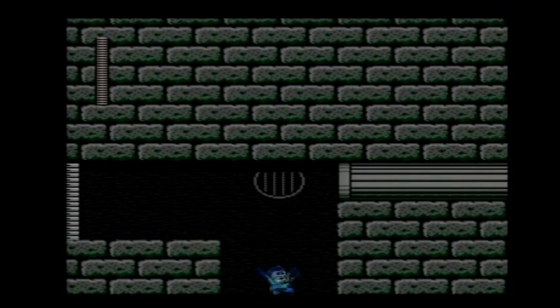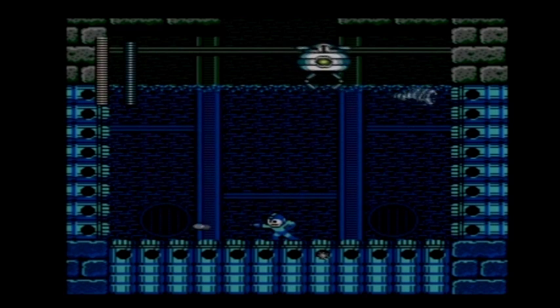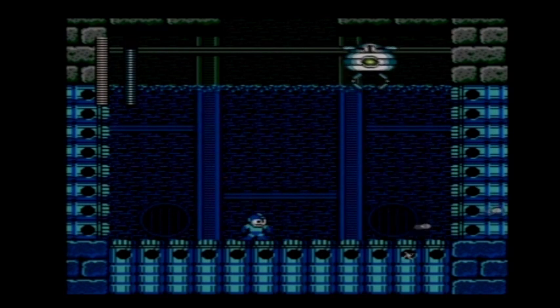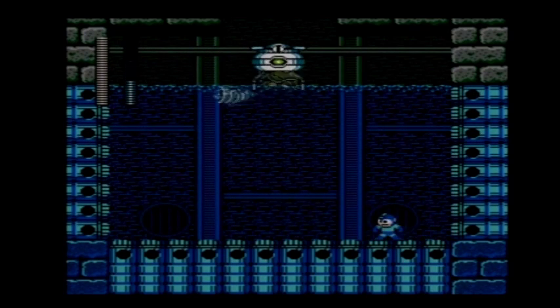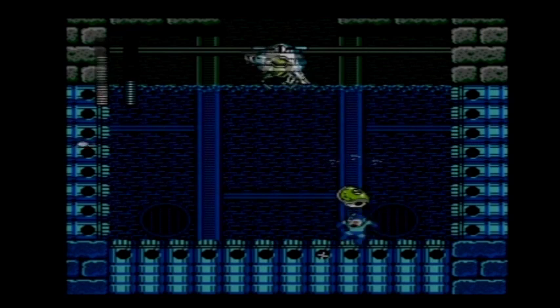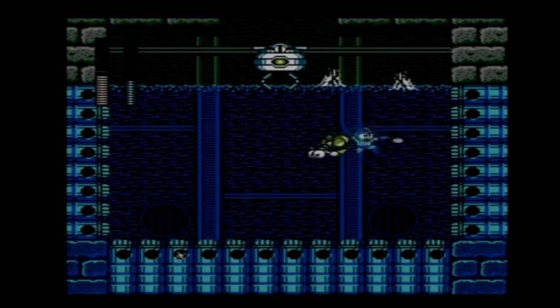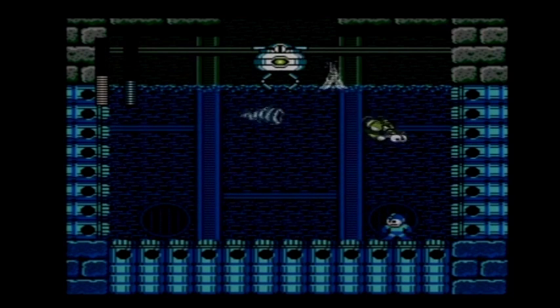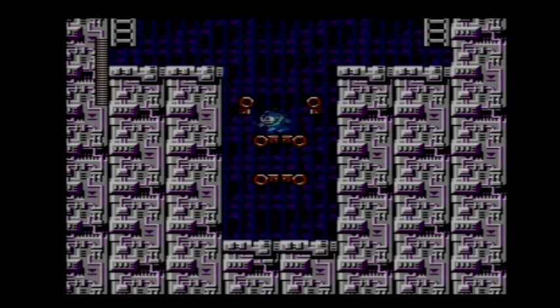Now it's time for the boss, so let's do this. We have this strange enemy that drops turtles, and all you have to do is destroy them. Sometimes they like to drop their shells, and the more turtles you destroy, the faster it gets, which makes it a really annoying boss fight. That was fast — wasn't the health bar halfway just a moment ago? I could be hallucinating.